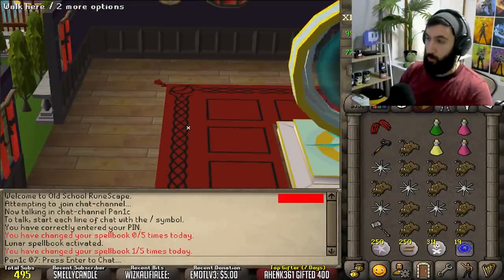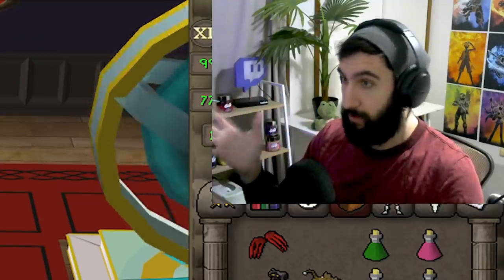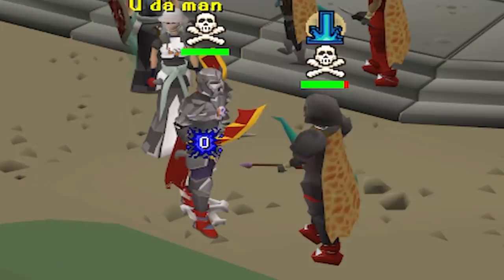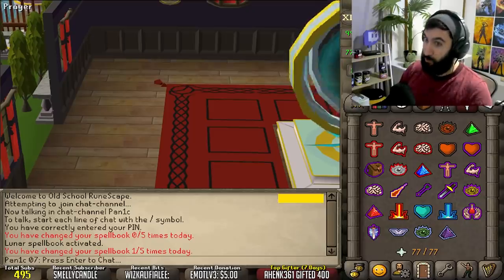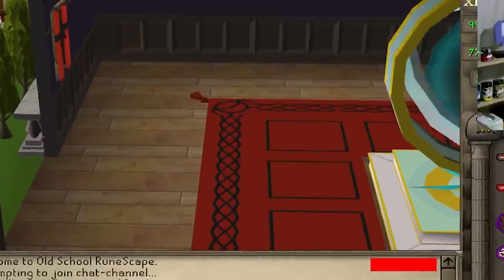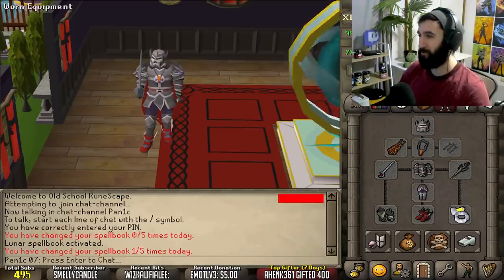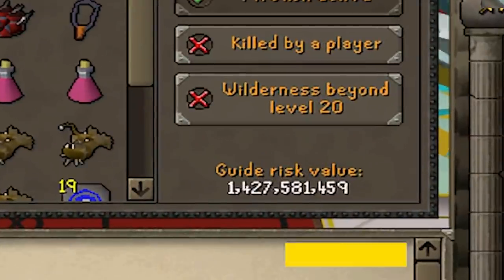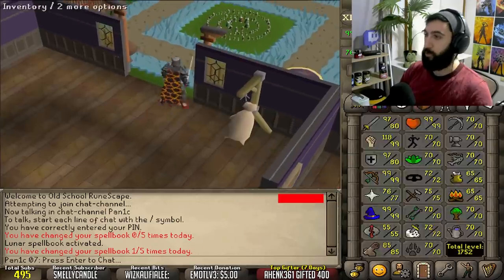What do you guys think is the best gear for PKing in the game? Could it be full void, full bandos, or the stupidly expensive full torva? Well, surprise surprise - the answer is full torva. Obviously it's full torva, it's worth 1.4 bil. Why is it worth 1.4 bil? Bandos is not that much worse honestly.